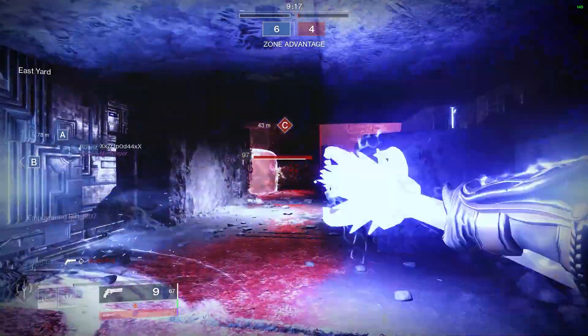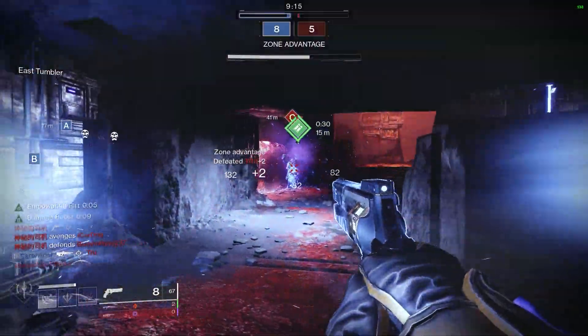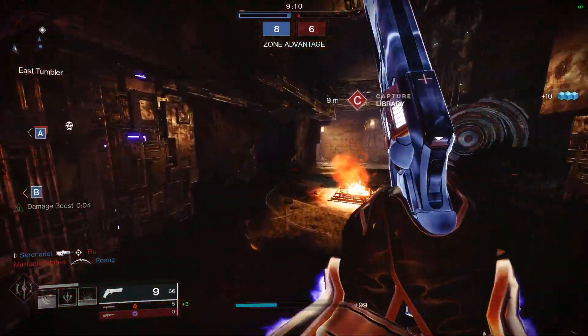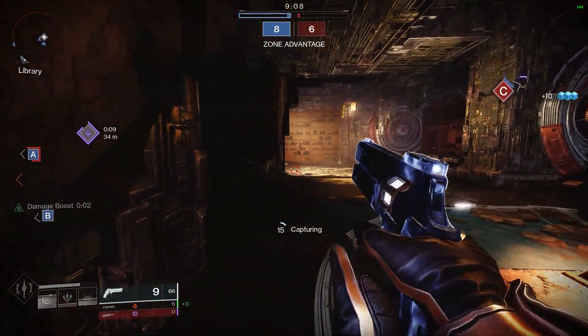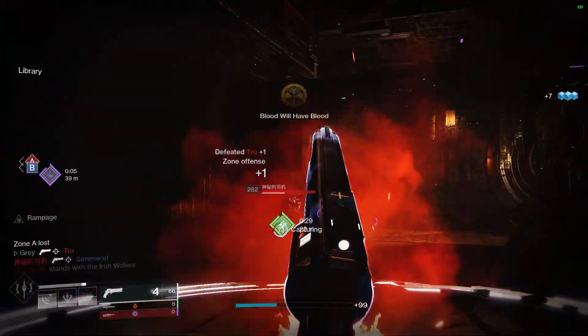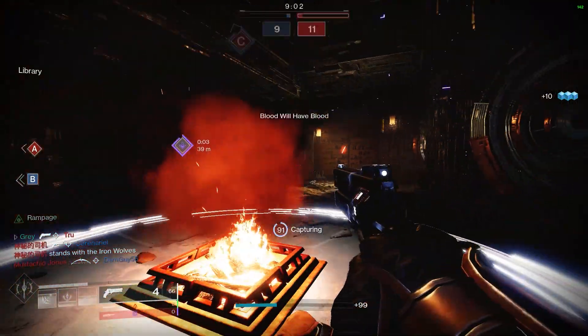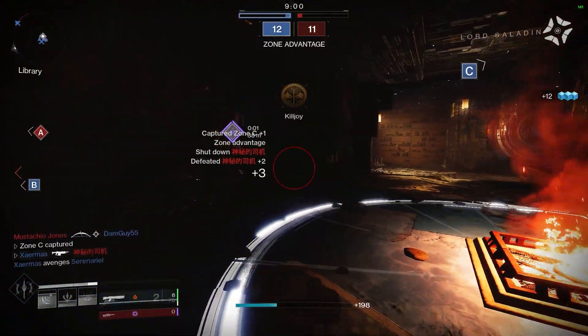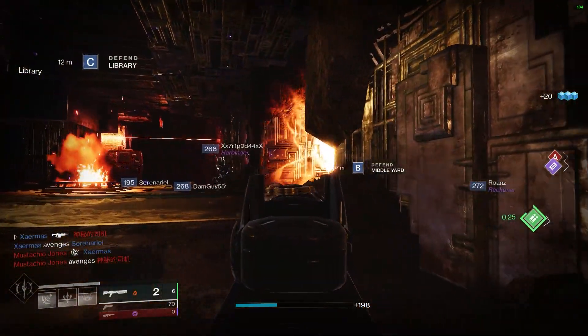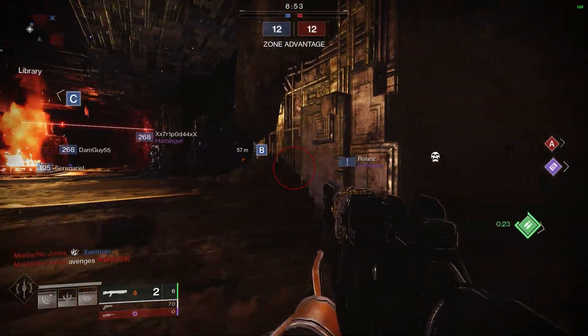You guys may know I've been using 120 RPM hand cannons a lot in the Crucible lately, and today I wanted to go over the build and loadout I've been running that allows me to have four different methods working for you at all times to line up two-taps. This build has been a ton of fun and it's honestly what's allowing me to have some fun in things like Iron Banner amidst Stasis just dominating everything.